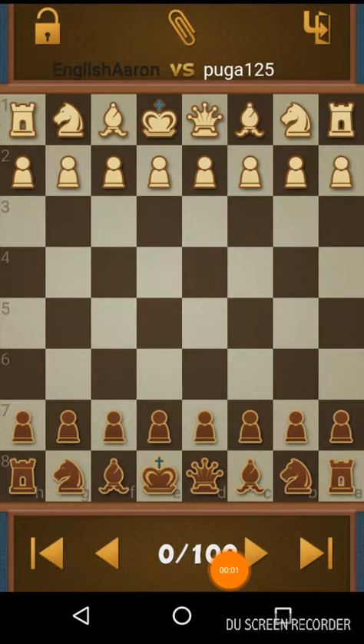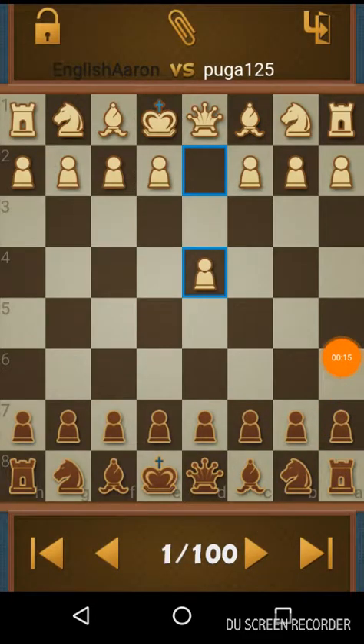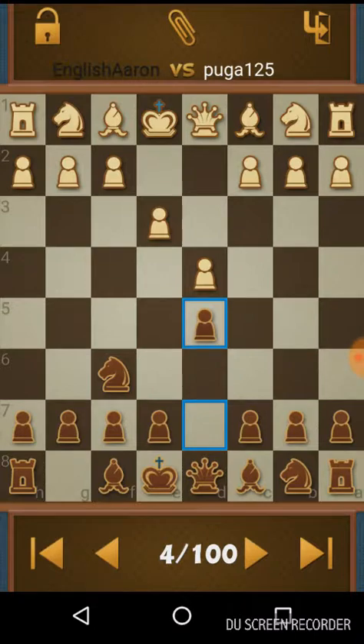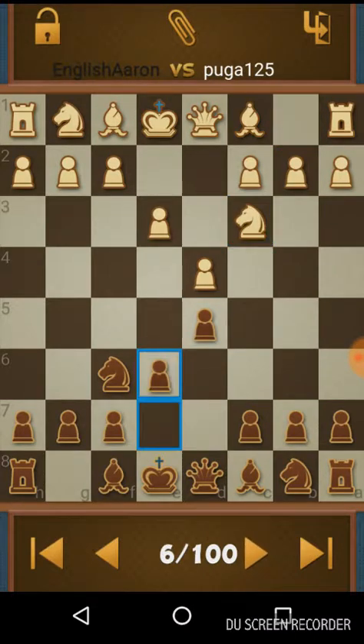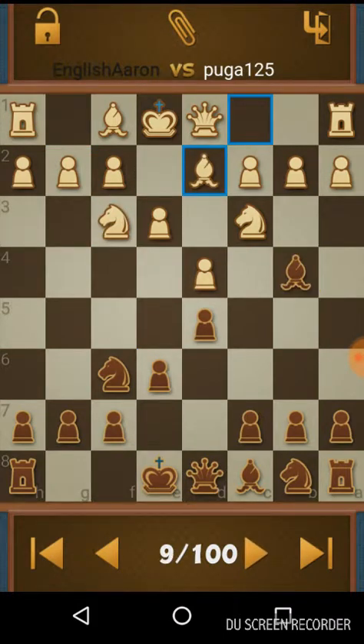This pawn chain game really illustrates the importance of a good solid structure and controlling the files as they open. It's this d-pawn opening, which I hate so much. I just use the knight and then I like to do a lot of blocking. I like to try and make it quite a closed game if it's going to be a d-pawn opening, because otherwise it can be a bit too aggressive for my taste.